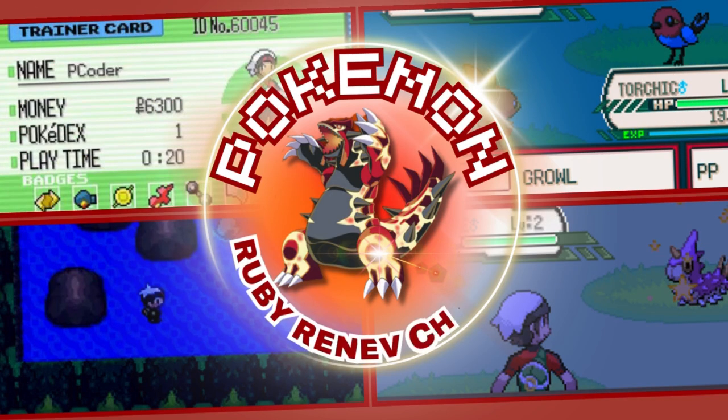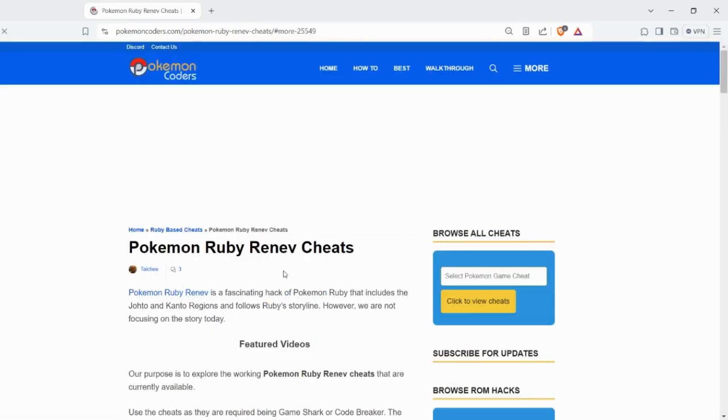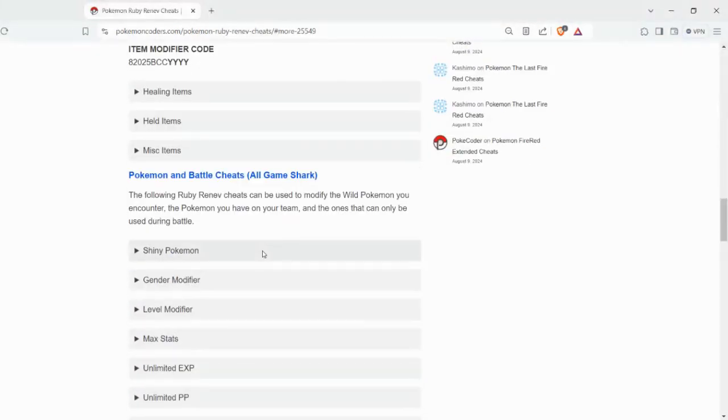Hey there Pokemon Trainers! We're diving into the ultimate compilation of Pokemon Ruby cheat sheets. From unlocking unlimited rare candies to making every encounter a shiny, we've got all the codes you need to supercharge your journey.